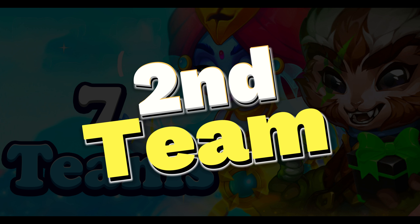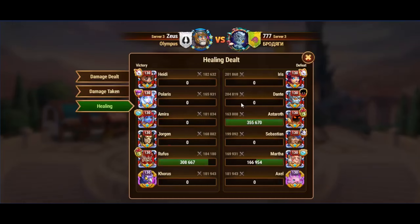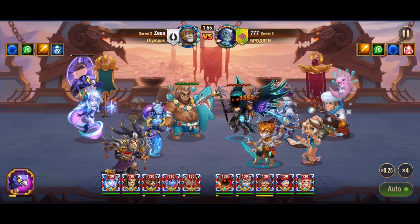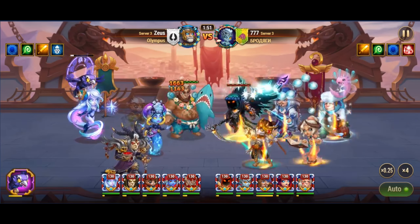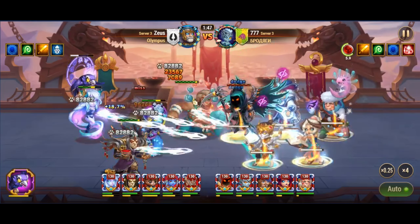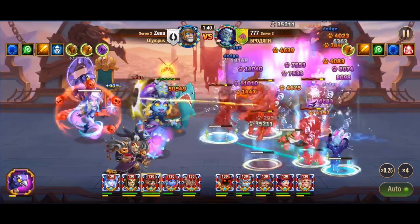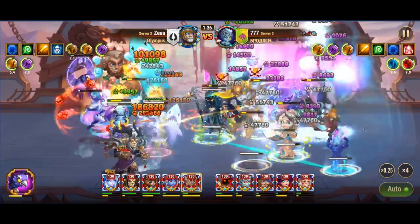Martha is included to support the backline, providing excellent protection against threats like Ju and Kayla. This team is not only strong defensively, making it hard for enemies to break through, but it's also versatile enough to be used offensively. With Rufus tanking, Amira and Heidi dealing substantial damage, Polaris enhancing Amira's effectiveness, and Martha keeping the team sustained, you have a well-rounded and powerful lineup.